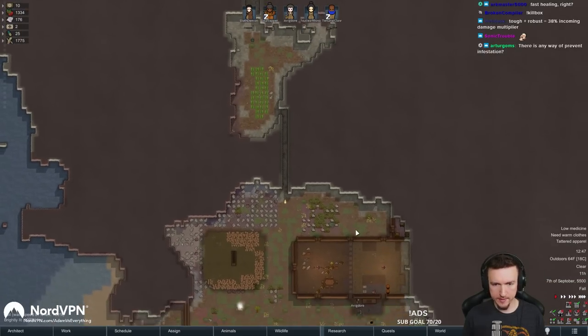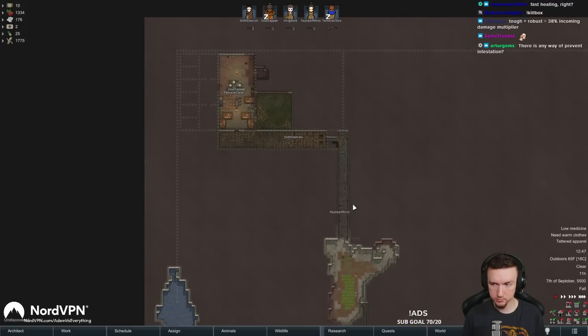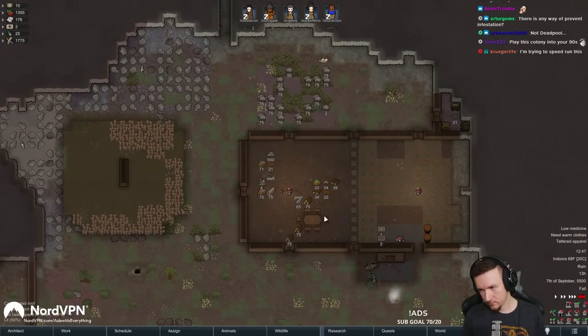To prevent infestation: either don't build under or near overhead mountain, reduce overhead mountain tile temperature to negative 17 Celsius or lower, or just literally disable them if you don't want to deal with them.